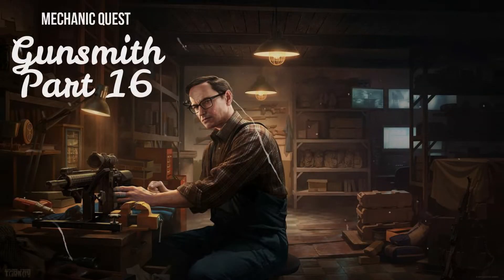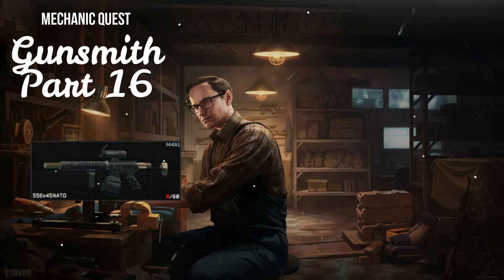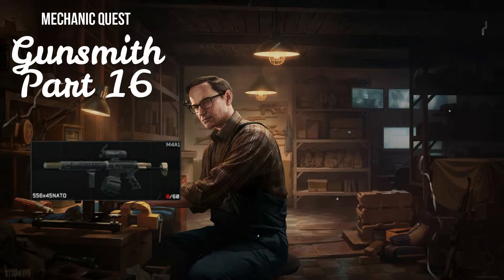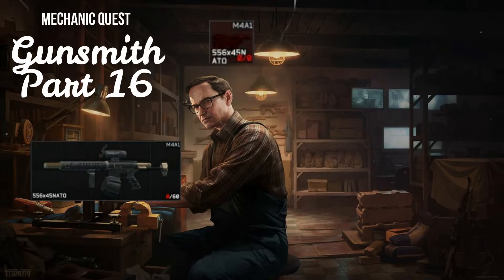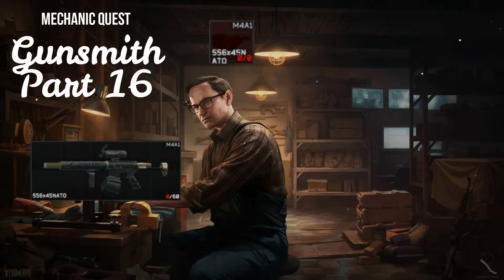For the final gunsmith task, Mechanic asks you to modify an M4A1. To start, buy the Colt M4A1 assault rifle base part from Mechanic Loyalty 4 for 19,000 rubles. Then buy these parts. If you do not have the loyalty or quest completion requirements to purchase these parts or the gun, you will have to find them in raid or on the flea market.